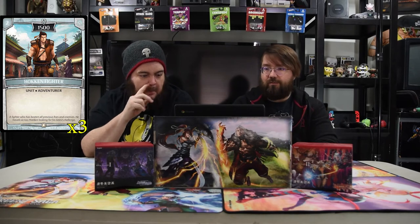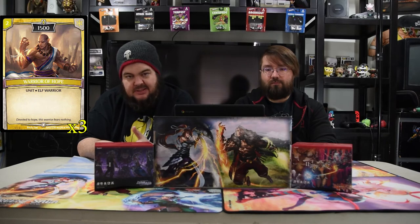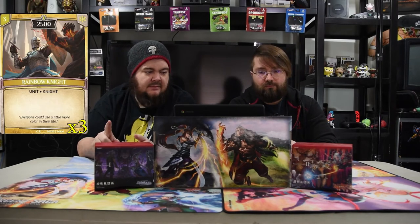The first unit in the deck is the Hildian Trainee — a one-drop 1000 basic unit, easy mode. Next is the Argent Hokian Fighter — a two-drop 1500 basic unit. Then the two-drop Warrior of Hope, also a 1500 basic unit. The Warrior of Valor is a three-drop basic unit at 3000, which is pretty strong for three. And the Rainbow Knight is a three-drop 2500 basic unit — a bit weaker than the other three-drops, but it works.